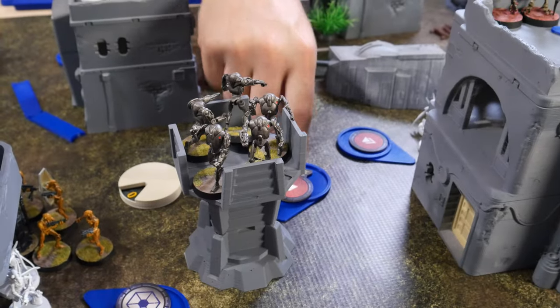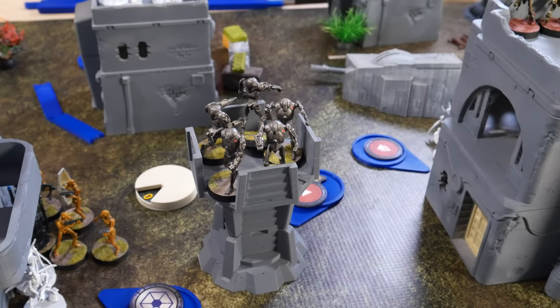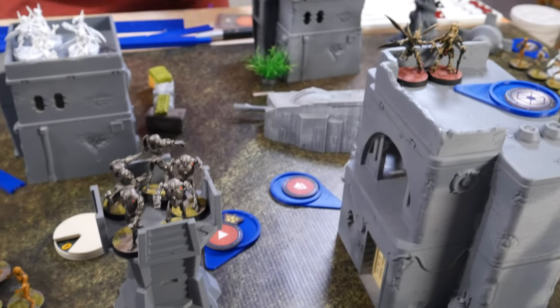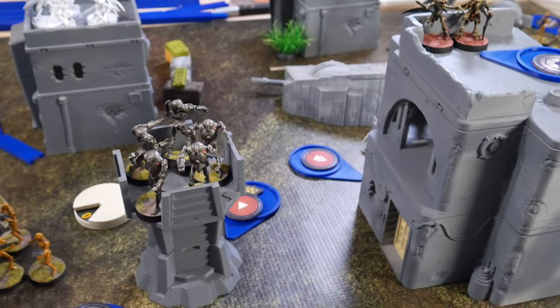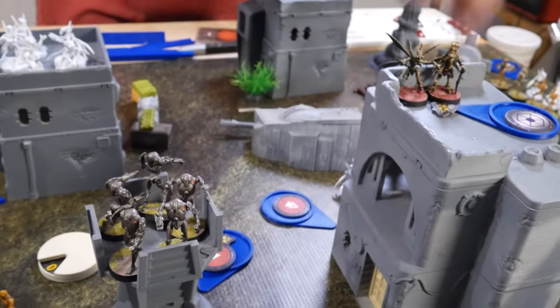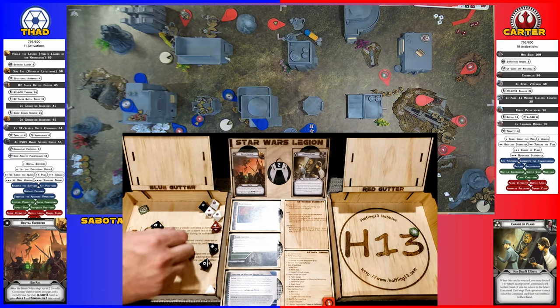I pulled the trooper unit. Poggle is going to take a point of suppression for override, and then these guys will use an aim and shoot that Tauntaun. Do they surge? No.